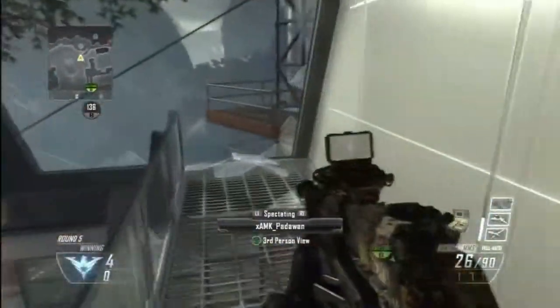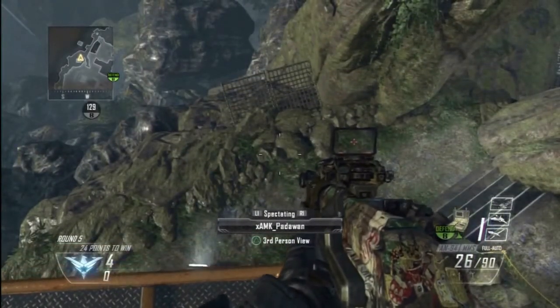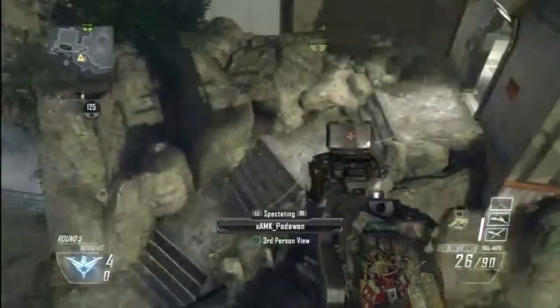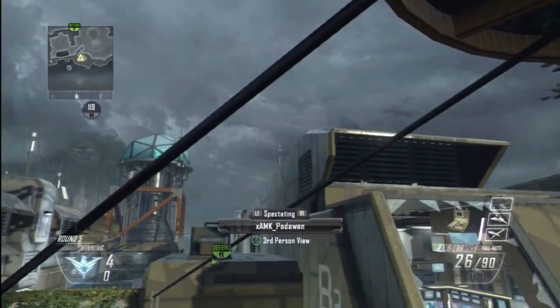Once you get to the sniper tower, you're going to line yourself up so that the railing is lined up with the orange border on the edge of the platform. Then you're going to put the bottom part of your combat axe crosshair to where it is touching the top of that line on the building.